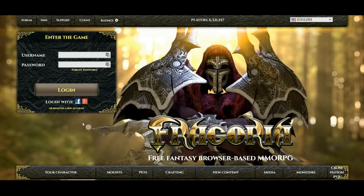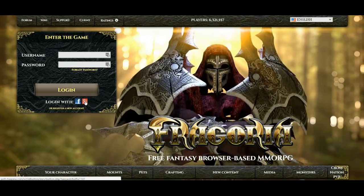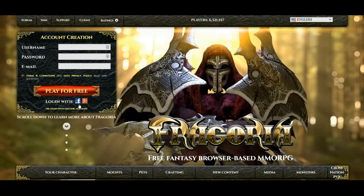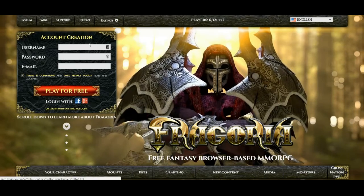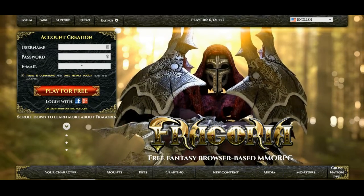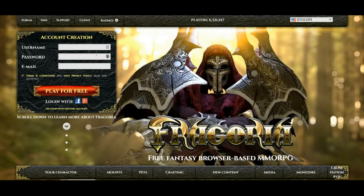Now, to get started, you're going to have to either log in with an existing account or create a new one. You can create a new one using Facebook or Google Plus, or simply register a username, password, and email. I'm going to skip that part and go directly to where you will spawn after creating this new account.